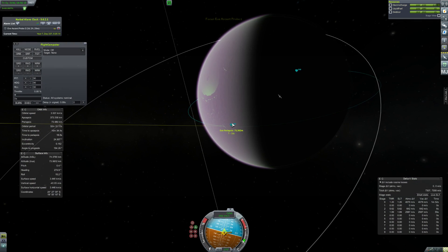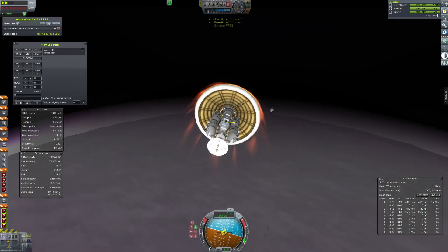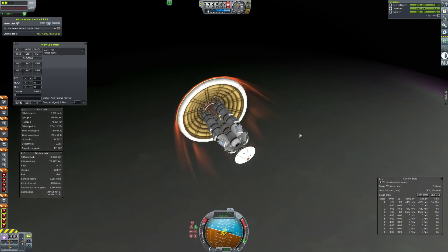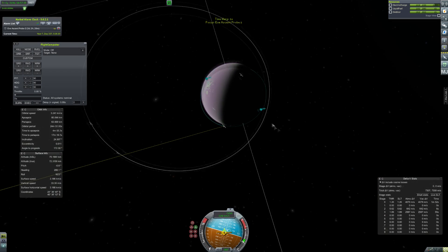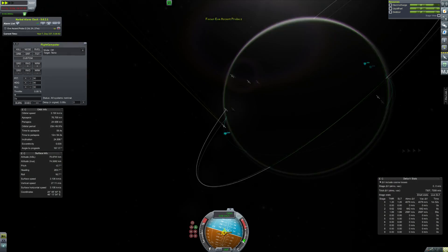Finally we enter the atmosphere for the final time. We'll glide for quite a while, slowing down, until we're in an orbit inside the atmosphere, and then eventually it will become suborbital and we will land — hopefully, if all of this doesn't explode — because it is a bit of a top-heavy spacecraft, which is the issue.